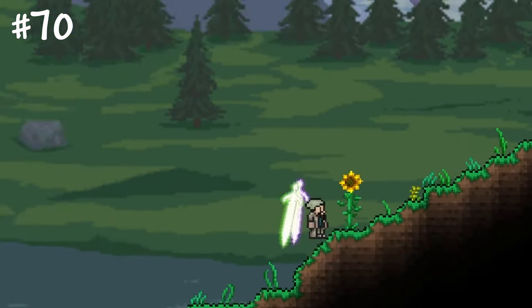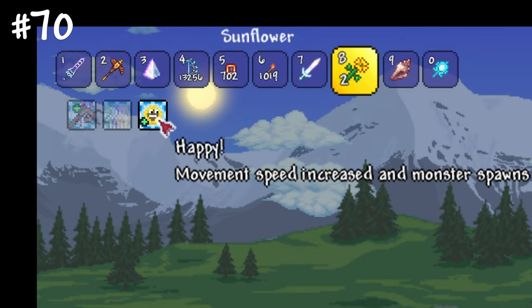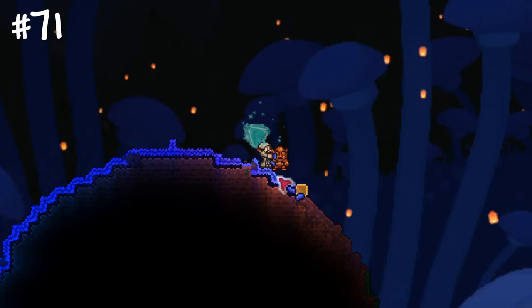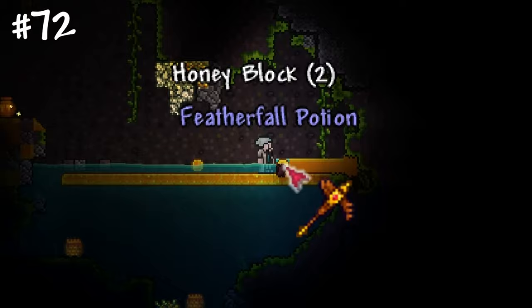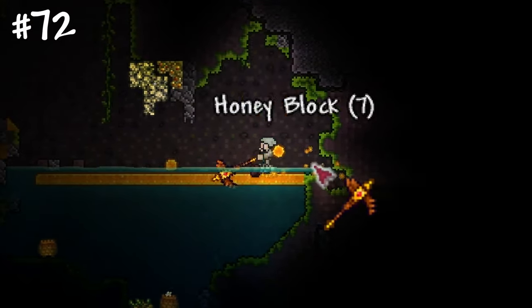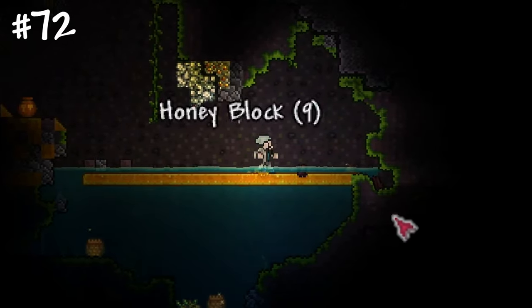Sunflowers grant you a happy status and also reduce the spawn rate of enemies. Placing enough seeds or blocks of a specific type allows you to create artificial biomes. If you need obsidian or honey blocks, just make contact between lava or honey with some water from a bucket or the nearest underground lake.